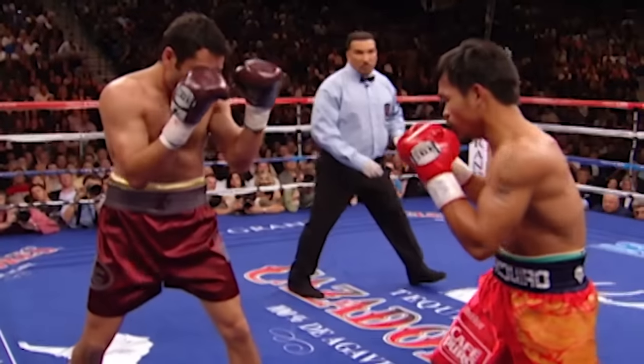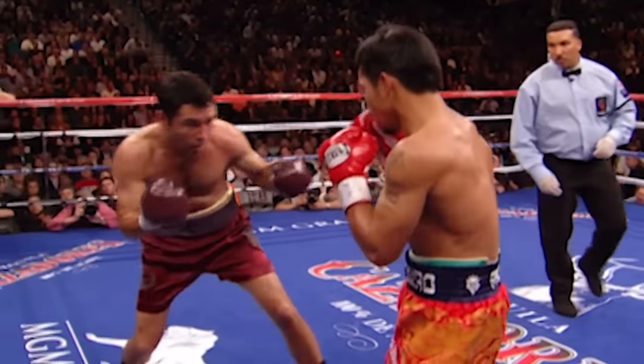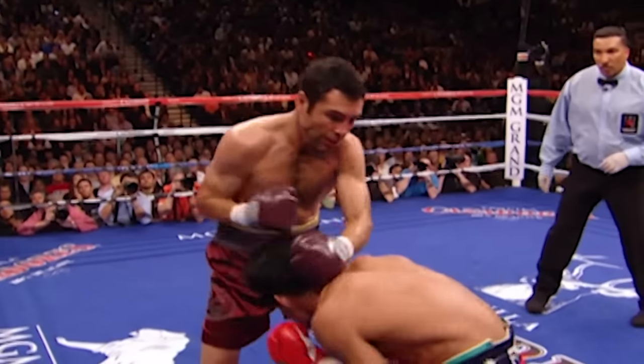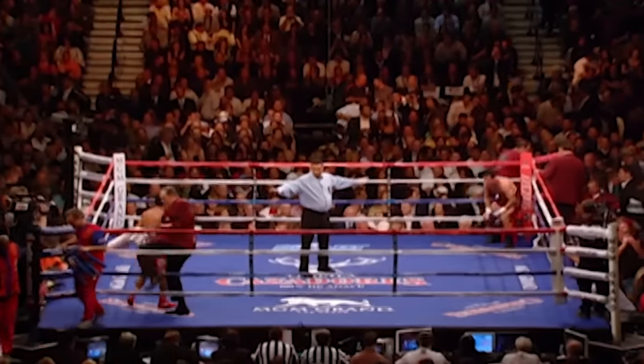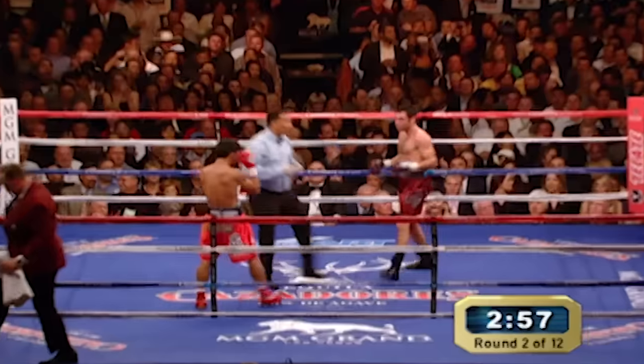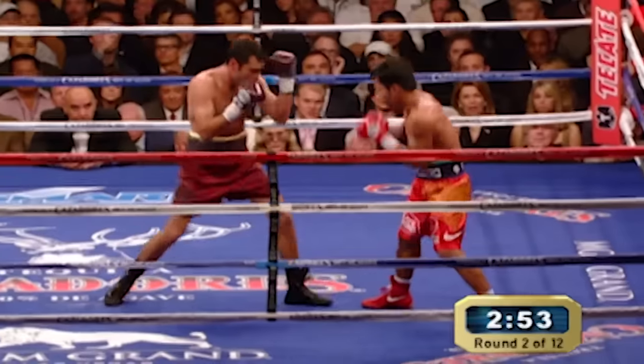Here is Pacquiao on the right side of the screen — good straight left hand getting through, then ducking down to miss the counter from Oscar De La Hoya. Oscar looked almost a little awkward with some of his punches in the first round. Here we go, round number two. Let's see if he tries to put some pressure on Manny Pacquiao now.